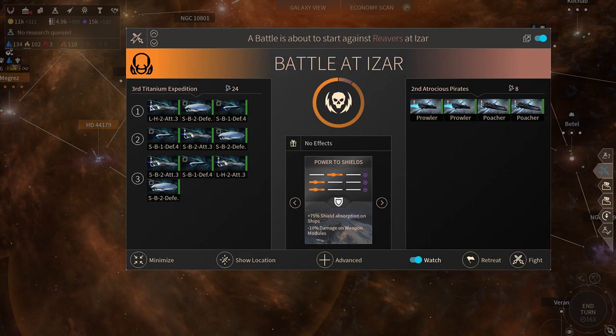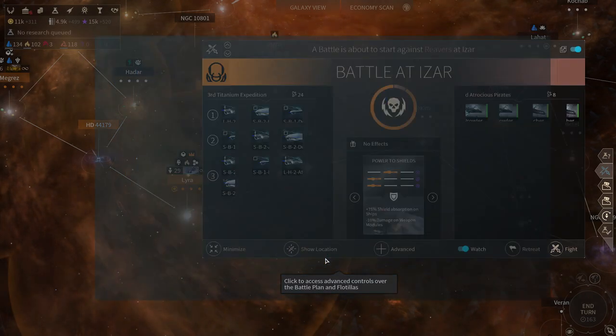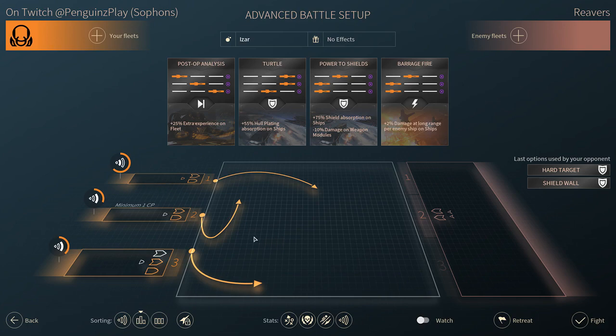If I only have three command points being used, they'll only allow me to use one flotilla. Each one of these is a flotilla - it's just a grouping of ships. Here is where you can see the trajectory of your ships and all the different flotillas.